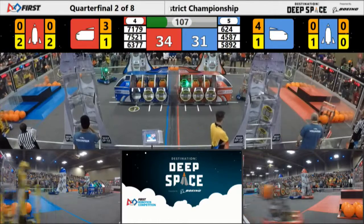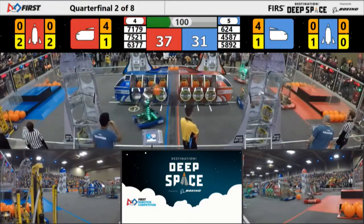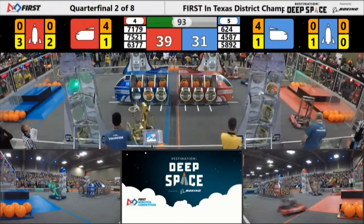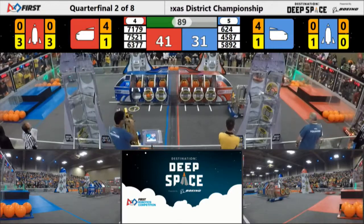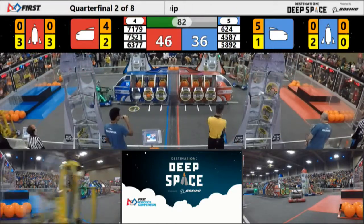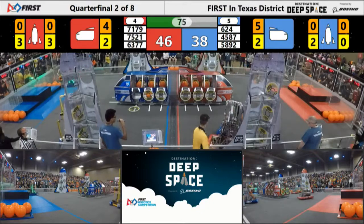They're struggling for it. Meanwhile, 624 Kryptonite — looks like they have a piece of cargo in their control. After a little bit of struggle with the human player, Jersey Voltage has their hatch panel in their possession. Meanwhile in red, they got one side of the cargo ship done. Howdy facing some defense from Energy Heroes. 7179 going for this rocket — they got one side done.